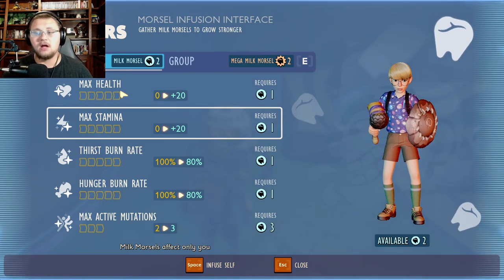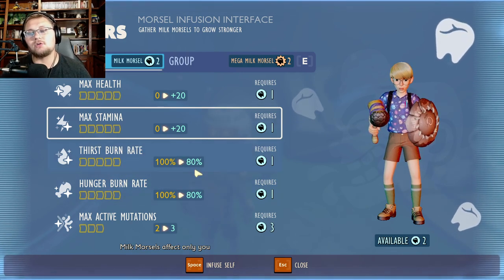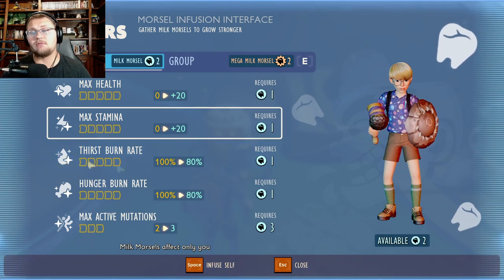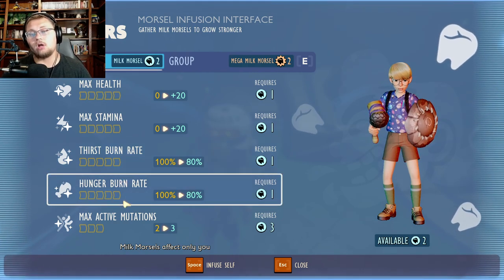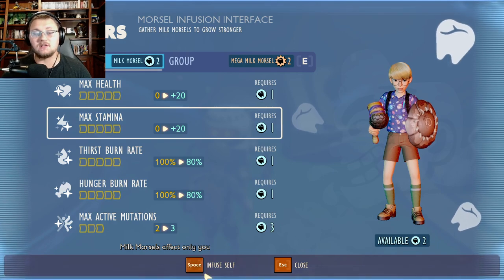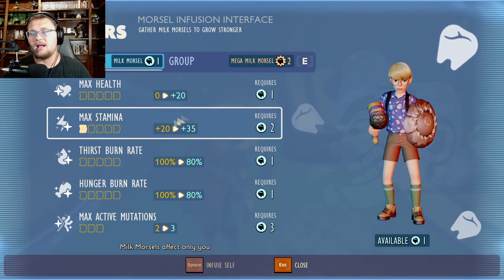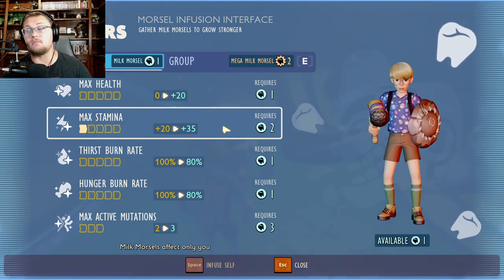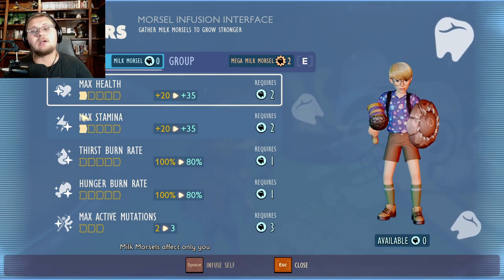Thirst burn rate and hunger burn rate are pretty awesome — these reduce your burn rate by about 20% per upgrade, so after all upgrades you might never get hungry again. I'm going to go ahead and put some into max stamina by pressing the space bar to infuse. It's giving you plus 35 now, so you go from plus 20 to plus 35 per upgrade — still quite a sum of extra stamina in the end. I'll do max health as well, so now Pete has extra health and extra stamina applied. You can also get up to five active mutations now — going from the default two up to three, four, and then five — which is super cool.